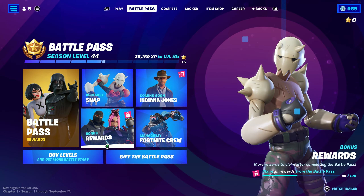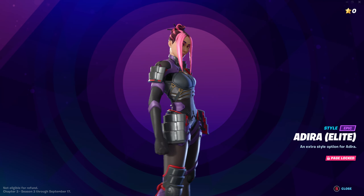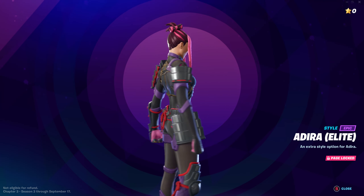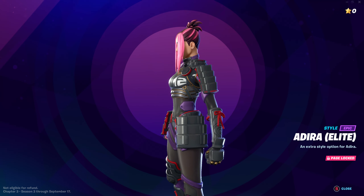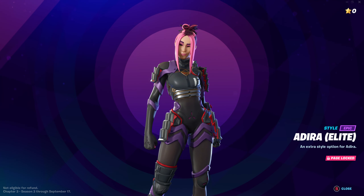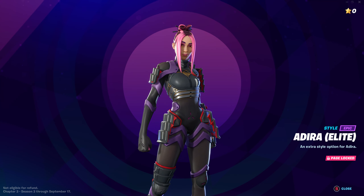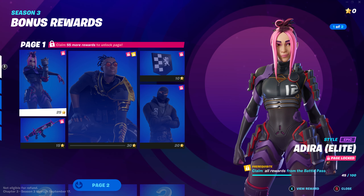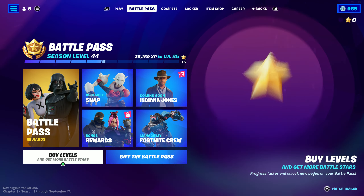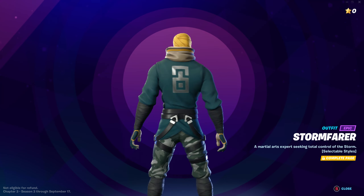Speaking of Dragon — amazing cosmetics, great emote, great glider, great pickaxe. Similar to Malik, the reason she's a little lower is she feels like she's missing something. For an ultimate dragon-wielding character, maybe a helmet or becoming part dragon. Her skin is just missing a little flare. I'm also not a big fan of the blue and pink style — I feel like it could be replaced with something better. Number five goes to Adira.